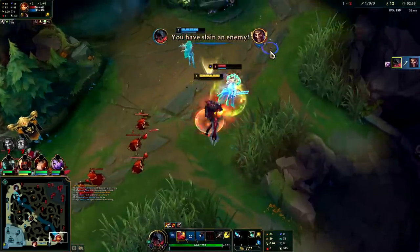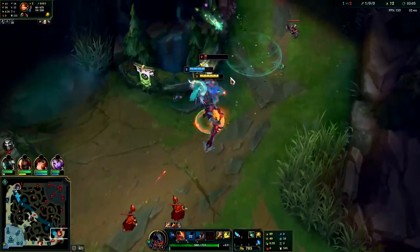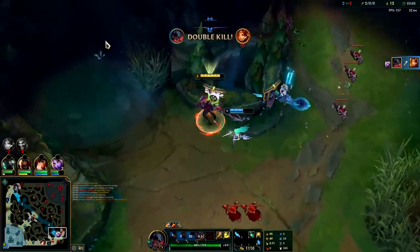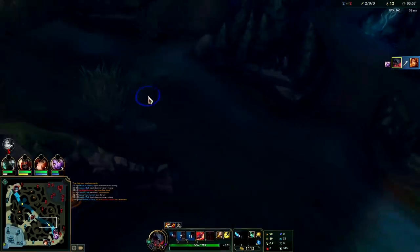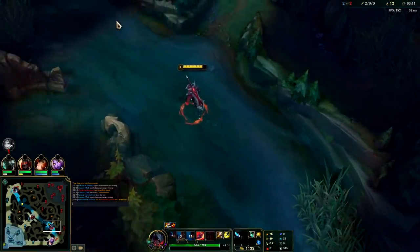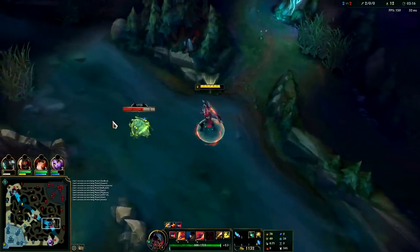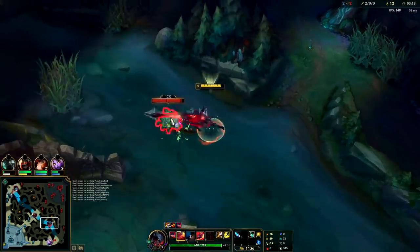Got him with an auto attack W at point blank range. Hit the kill with our last auto. Getting those two kills was really big — even though we threw off our clear a little bit, we missed out on two camps for two kills. It's worth it though. Even just one kill missing out on two camps is pretty good, especially early game.